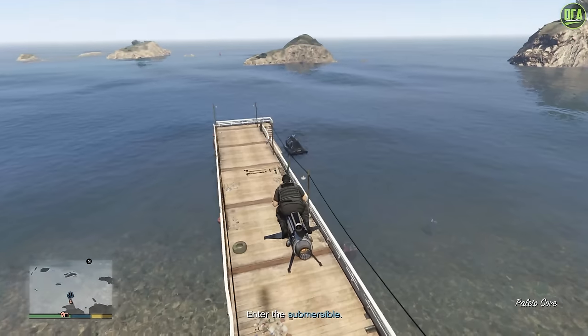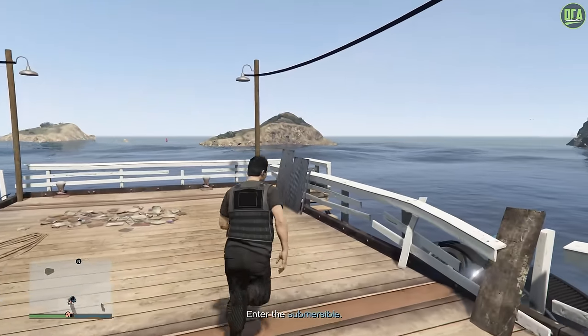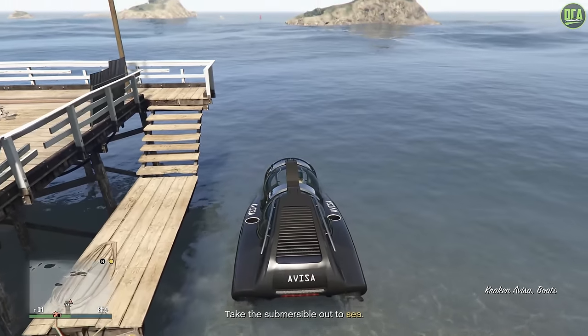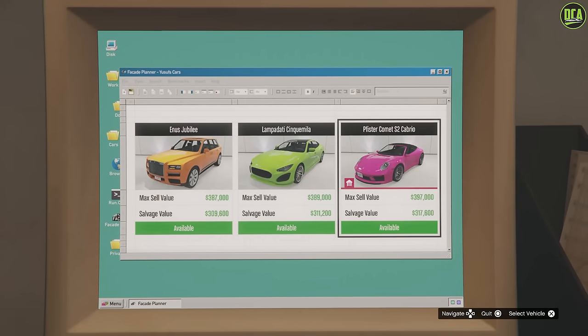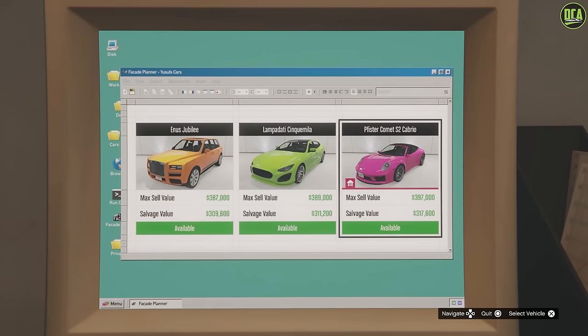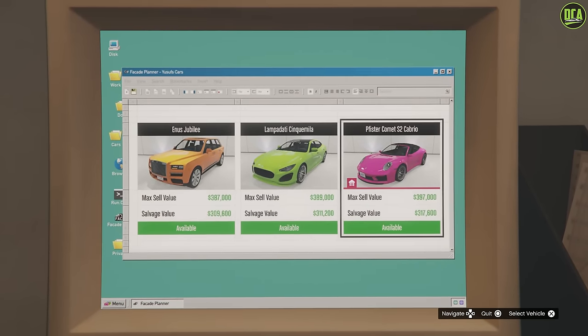As most of you may know, at about 10 a.m. UK time every Thursday, Rockstar updates the tunables of GTA Online with the new event week. Last week, Rockstar finally introduced the claim feature for the vehicle robbery for the Comet S2 Cabrio, which was signified by the pink garage icon under the preview image of the car.